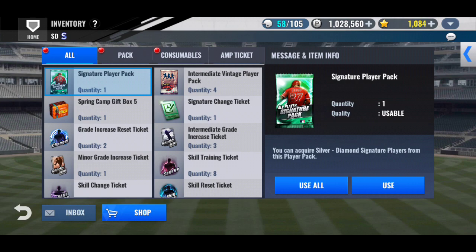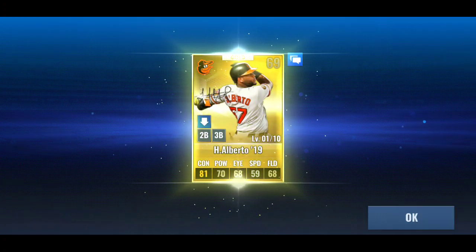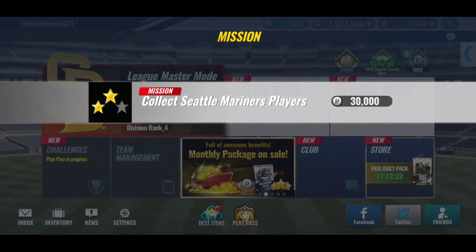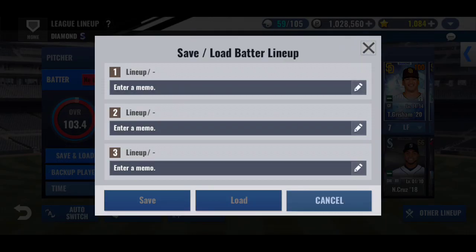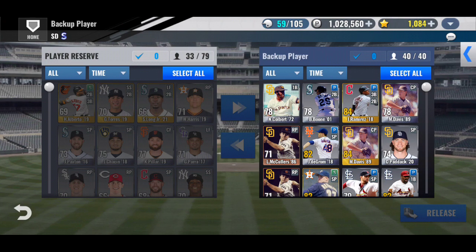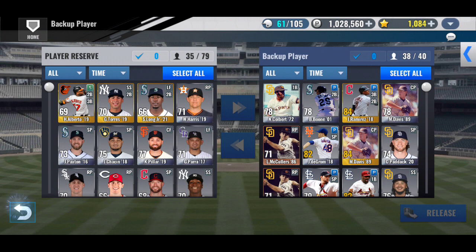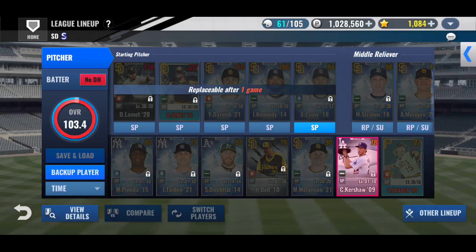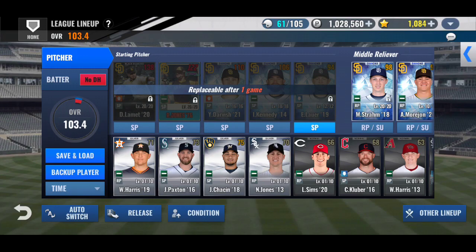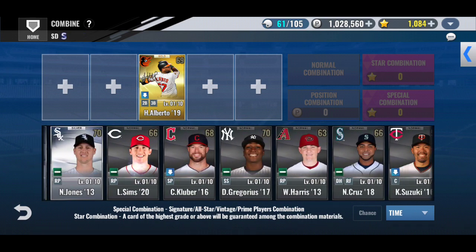Let's hope for — maybe I've got a Diamond here too. Not Diamond. Alberto. Reynolds, and who's the other? Kershaw. It'll be unlocked. Yeah, it's not one of Kershaw's good years — or better years, I should say. Maybe it is better than I thought.